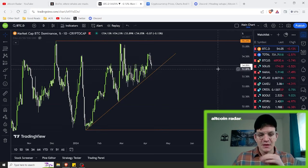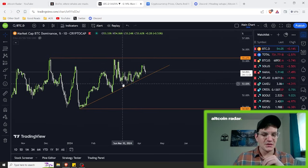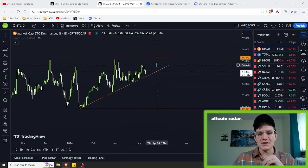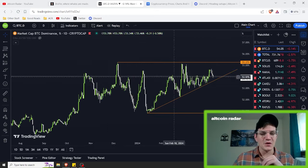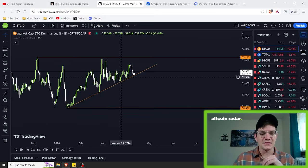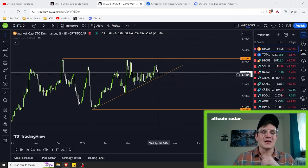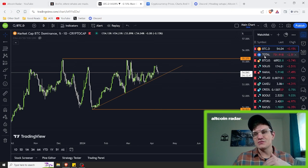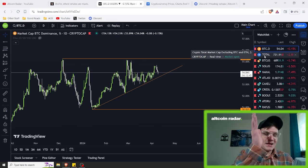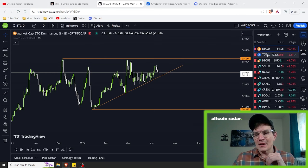As far as Bitcoin dominance is concerned, Bitcoin dominance is currently within this uptrend right here. We are currently topped out at roughly around 55.27% in this current channel. And at the time of filming, we are currently downsloping, which has caused altcoins to slightly rise just a little bit yesterday and the day before.